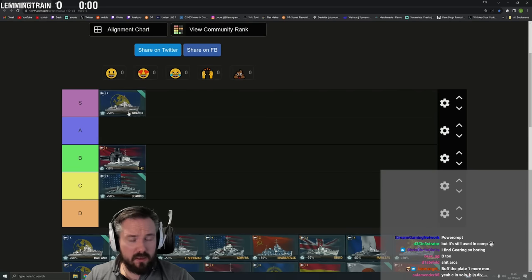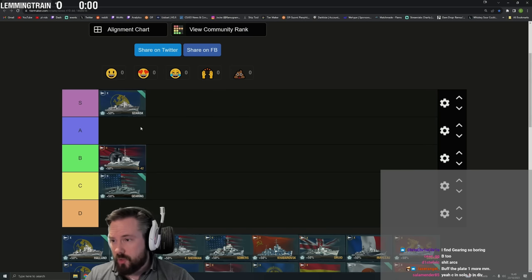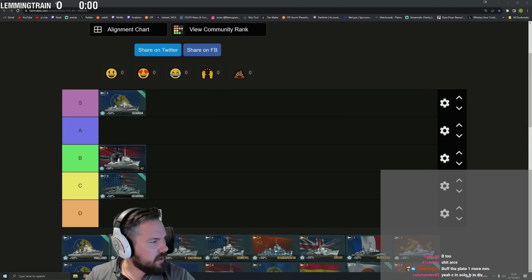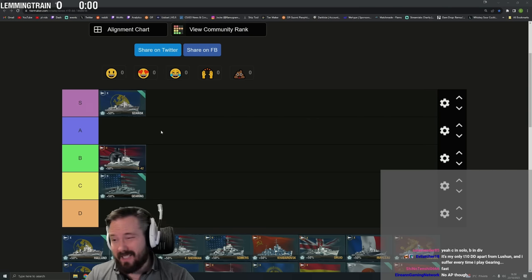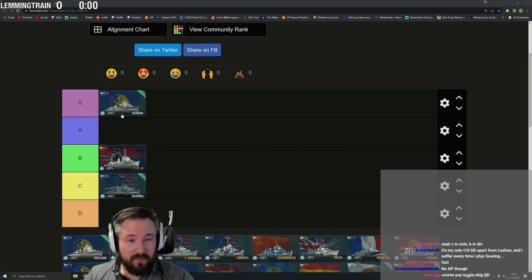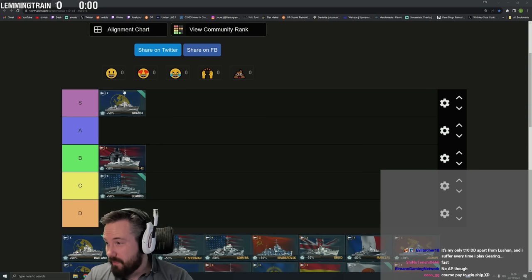Gdansk is probably easiest S tier. Radar, great gun arcs, can farm everything — the smokes, the torps, a shit ton of HP. There are no real downsides besides being a bit clunky in the turning circle, but the rudder shift is still good and it's really fast. It likes AP but it's still so strong at farming everything — the DPM, everything.